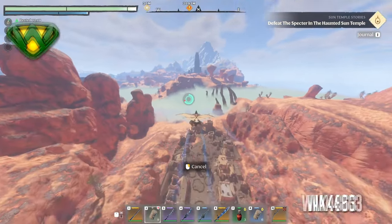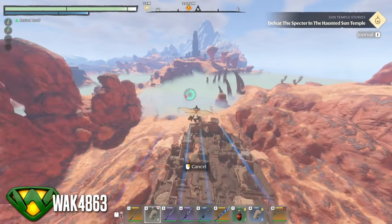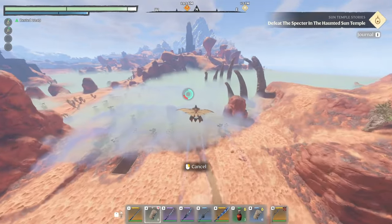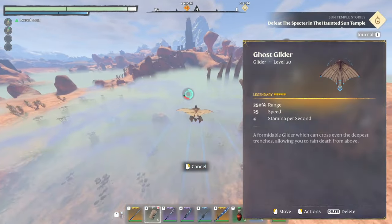What's up everybody and thank you for joining me for another video. My name is Wack4863 but you can call me Wack. In today's video I'm going to show you how to get your hands on the Ghost Glider in Enshrouded.